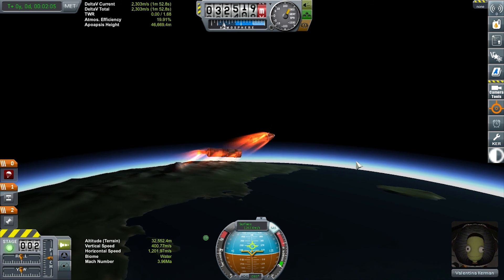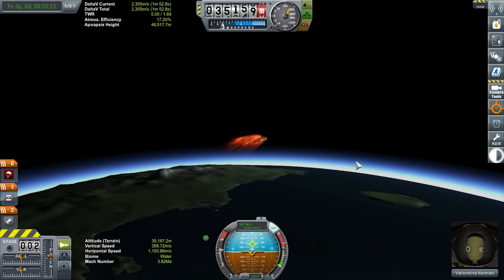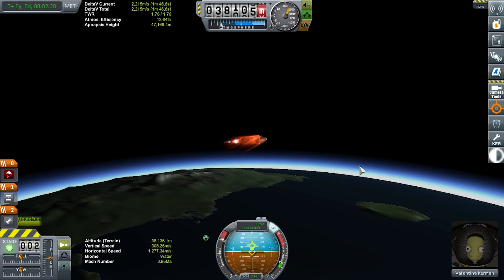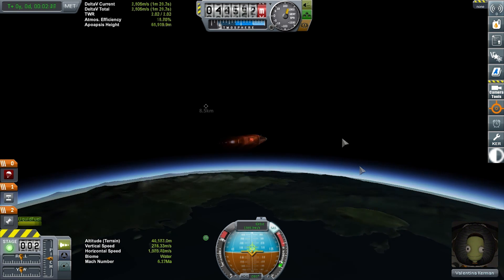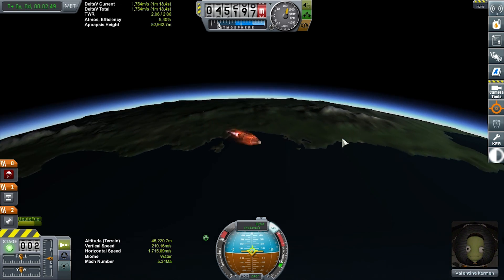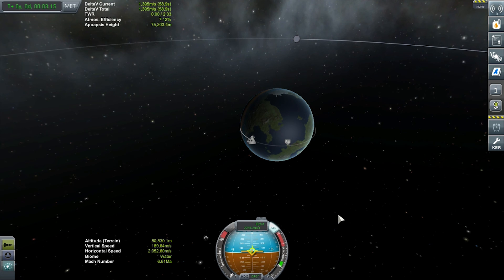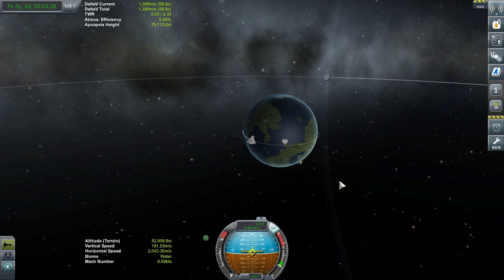We've lost our LV-45, dropping down to the LV-909. I'm going to wait until I get up past about 35k to engage the turn at full throttle — and here we go. At this point we're just going to be gaining horizontal speed, aiming for a roughly 75k apoapsis. We've gotten most of our orbit ready to go; we'll lose a little due to friction since we're still a little low in the atmosphere, but this is the best pattern for this craft. I'll get it circularized and show you the next stage.